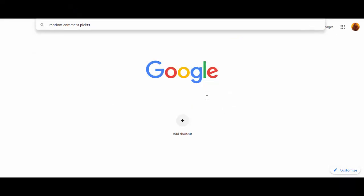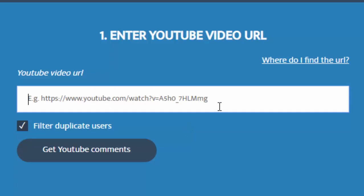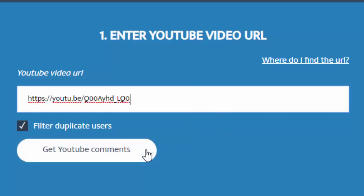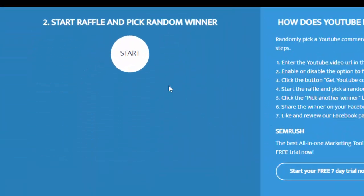Now let's find out the winner of CSGO Giveaway number 3, which was a StatTrak MP9 Black Sand. We'll go to the random comment picker website — I've dropped the URL of the CSGO Giveaway number 3 video. You can see there are a total of 17 comments, so let's find out the winner.